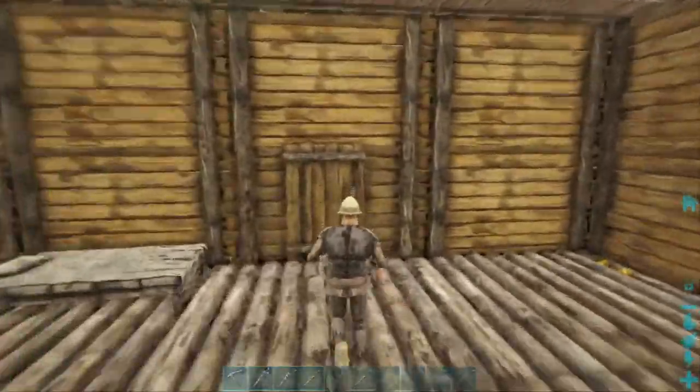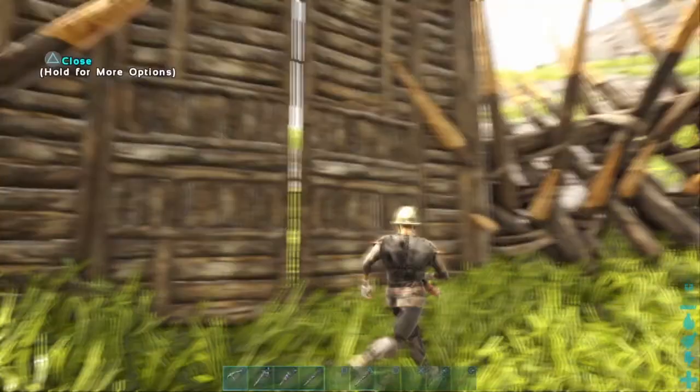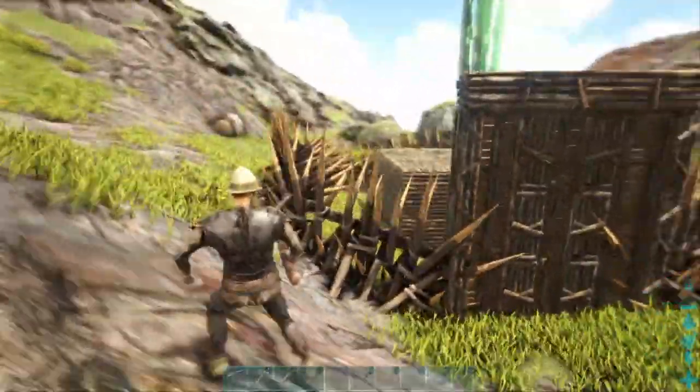Let's go ahead and show y'all the outside. The first thing I want to show y'all is to reinforce the base more — I made a wooden dinosaur gate and covered the base in spike walls.